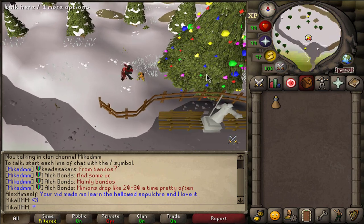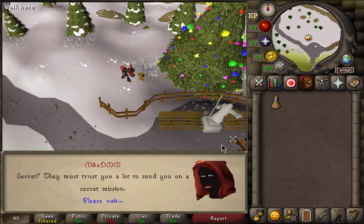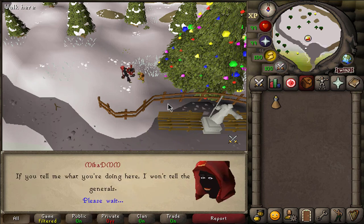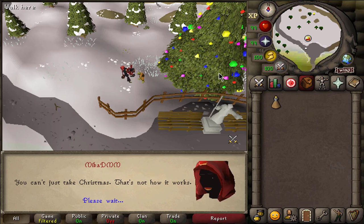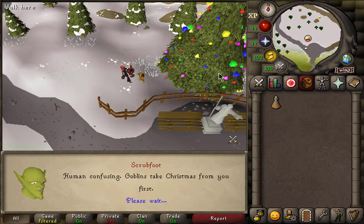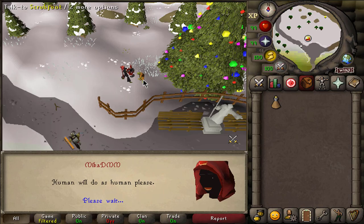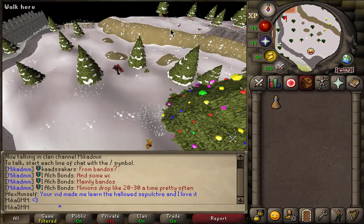First thing you want to do is talk to Scrabfoot and select option 1 twice. Basically he's spying on humans and wants to ruin Christmas. We're just going to hold spacebar, click 1, hold spacebar and click 1 again. Now we will have to go to the Generals, which are located in the Goblin Village, so we're going to do that by just running north.